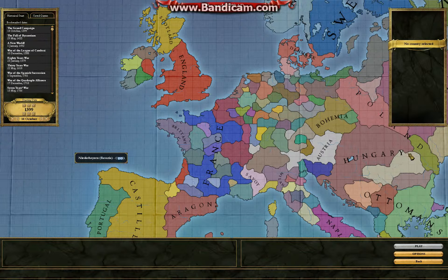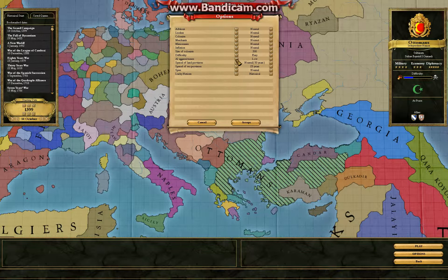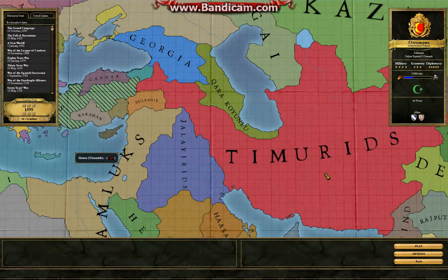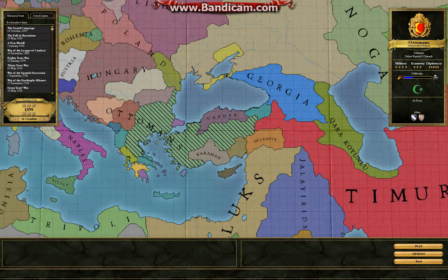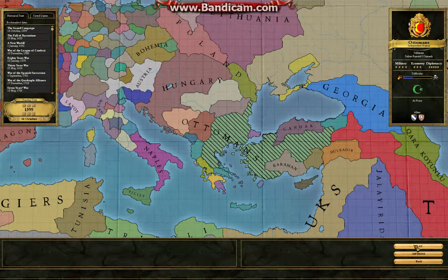Now we are heading right in with the Ottomans. We have a few allies. Let's see the options — I am going to have to do these back to normal. We are actually in a very good position from the start. Unfortunately, we have a border with Timurids, which is going to be a pain. But other than that, we should be able to take Constantinople quite fast. We are a human player — the AI isn't that smart. So, let's dive in.